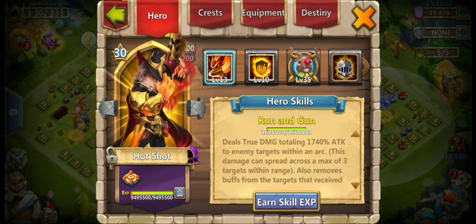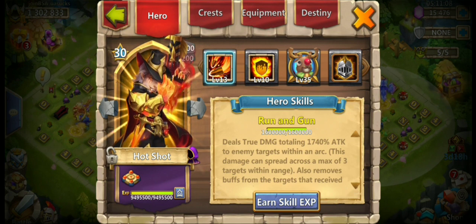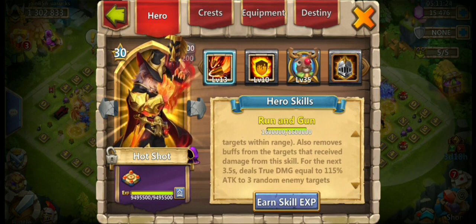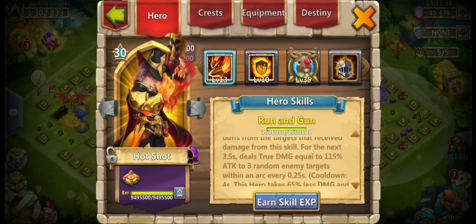Let's read his skill. He deals true damage totaling 1700 percent attack to enemy targets within an arc. This damage can spread across a max of 3 targets within range. It also removes buffs from the targets that receive the damage from this skill. For the next 3.5 seconds, deals true damage equal to 115 percent attack to 3 random enemy targets within an arc every 0.25 seconds. Cooldown: 4 seconds.